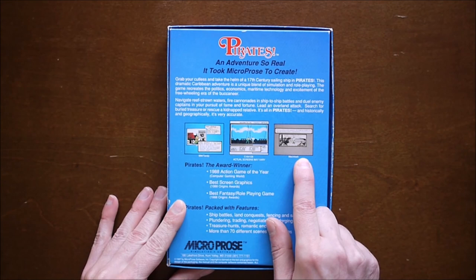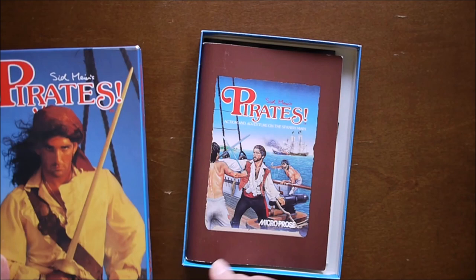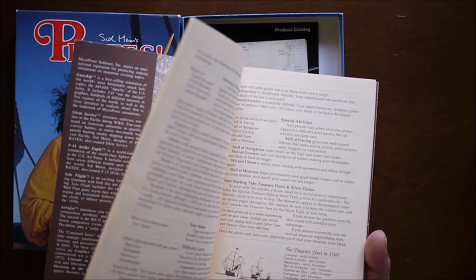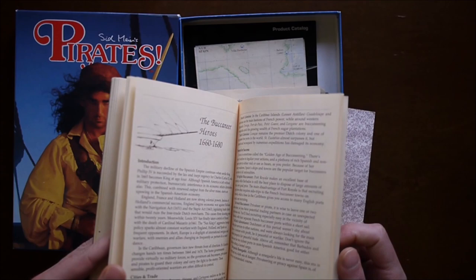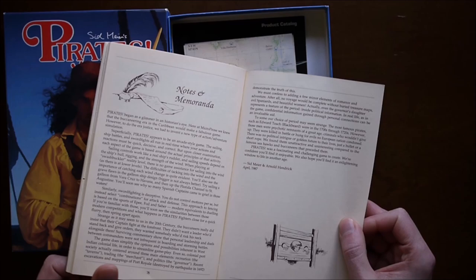Being a later release version, it also lists some of the awards it won. It's a nice box, though I would have preferred artwork. This is the manual — the artwork on it appeared on one of the box covers. This manual is for every version, not just the Commodore version. It has illustrations, no color, but it's a really nice manual with a lot of detail — including detail on the ships in the game. I scanned the first page and the last couple pages, which were written by Sid Meier and Arnold Hendrick.